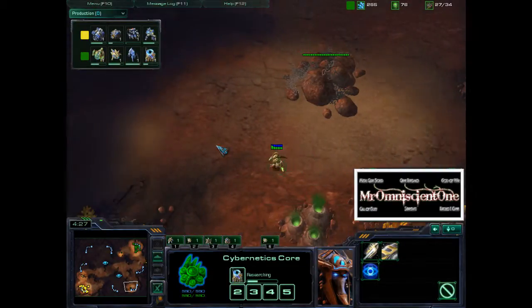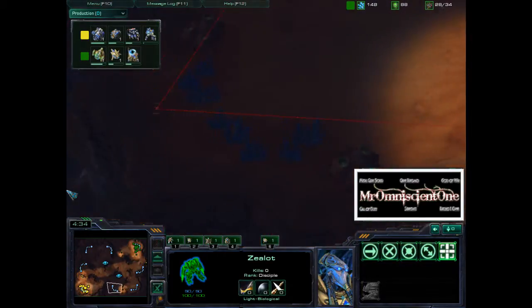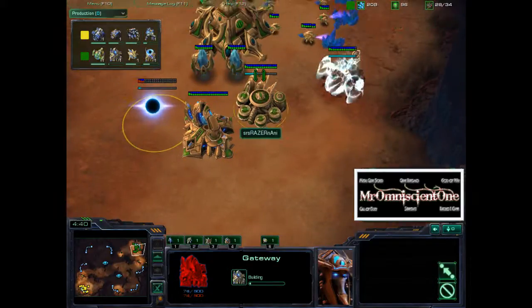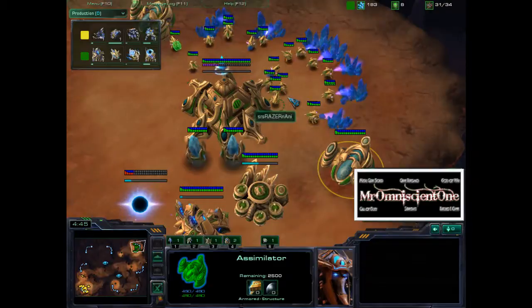Right now Naniwa's just using this zealot to check to see what's up, make sure Lucifron isn't proxying his gateways or anything like that. He has a stalker coming out. He's putting down his second gateway. His assimilator's finishing, and he'll be transferring workers to it real soon.